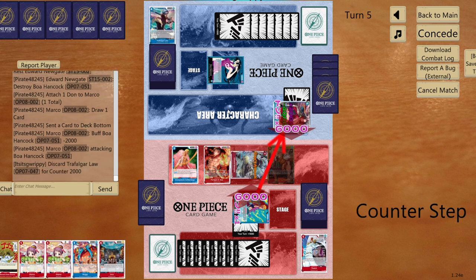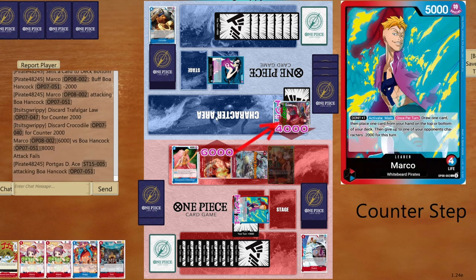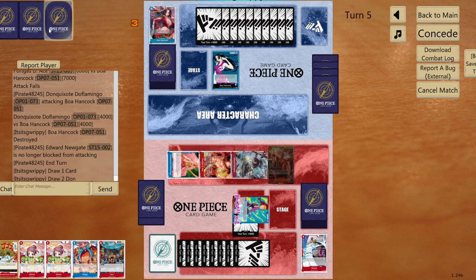Opponent protects again — that's two. Try six to four one more time. If they protect again I'll attack the blocker too. They give two and one counter — Pudding effect triggers. Go for their last card. Opponent has no more counter — only high-value cards like Tenka's Kaido perhaps.